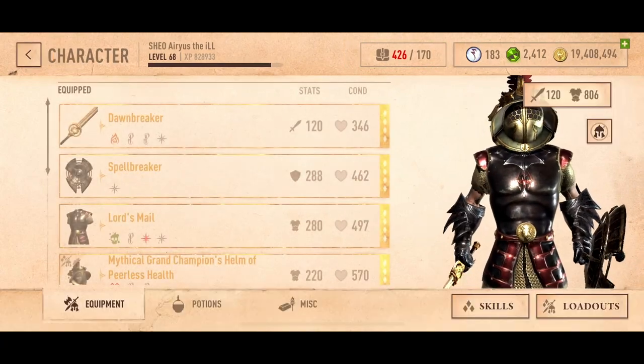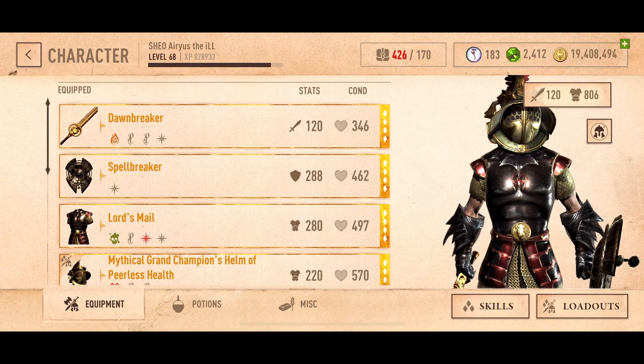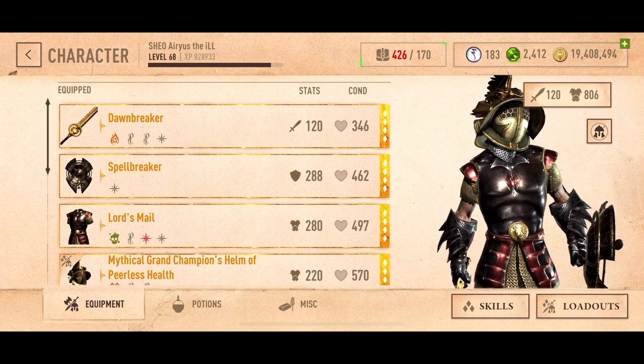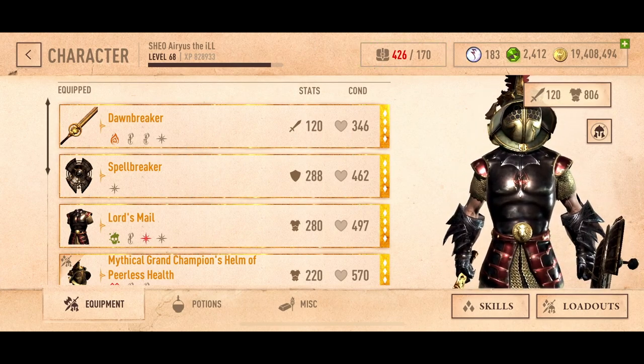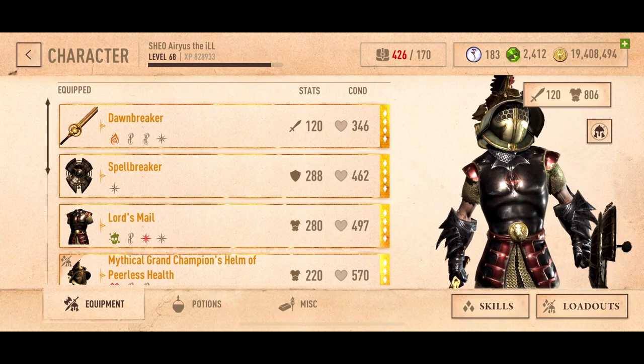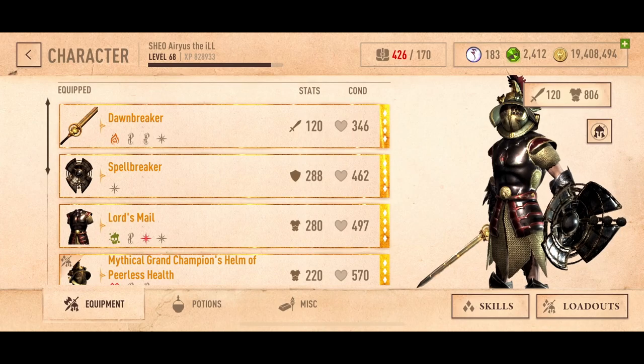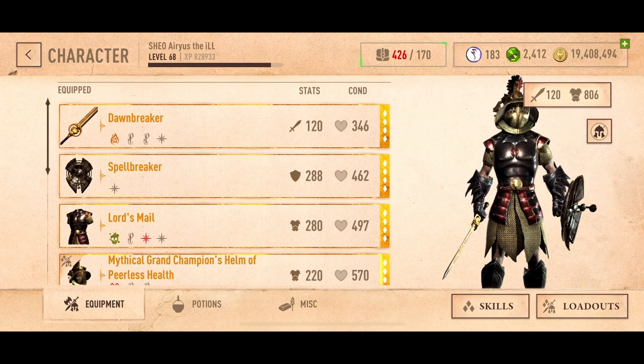Hi, my name is Arius, and today I'm here with all of my artifacts — all of the things that I've found over the years — so that I can show you what they look like, because why not? Some of you may not have seen them quite yet, so here they are.